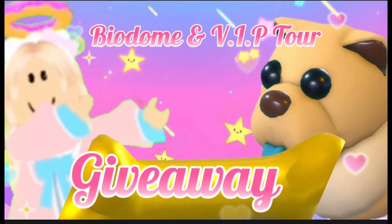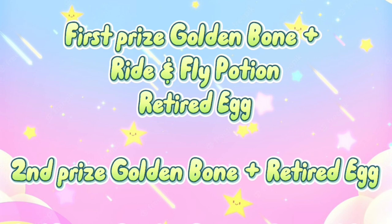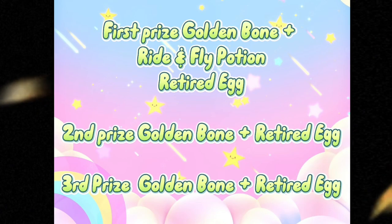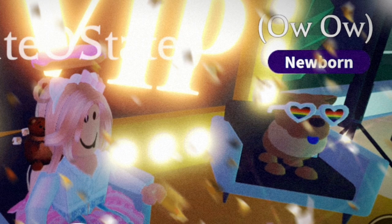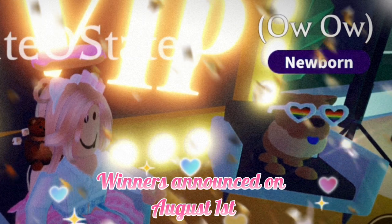I am doing a giveaway, cute-os! To join the Chow Chow pets giveaway: one, like; two, subscribe; three, turn on notifications; four, comment your username; five, comment an emoji. Winners will get: first prize — golden bone plus ride and fly potion plus retired egg; second prize — golden bone plus retired egg; third prize — golden bone plus retired egg. Winners will be announced August 1st at 8:30pm Eastern. Thank you for watching and stay cute!